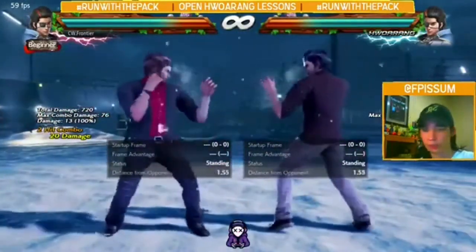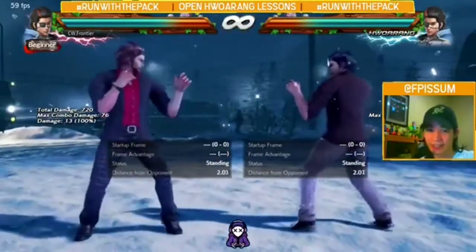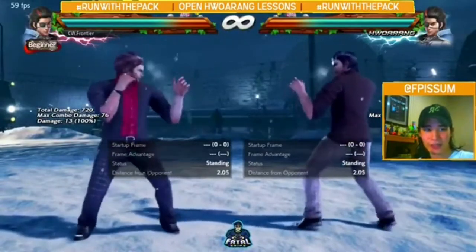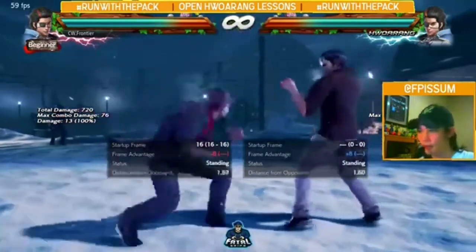Your next key move would be JFSR — Just Frame Skyrocket. Not the Skyrocket which is minus 18, but the Just Frame one. On block it's safe. They made it safe in Season 4, they made it minus 8. It was minus 10 with pushback but now it's minus 8.